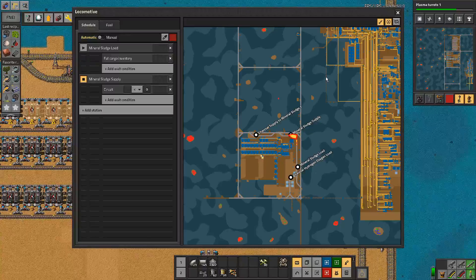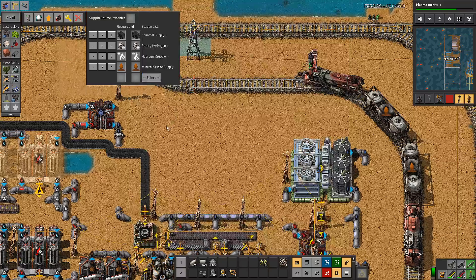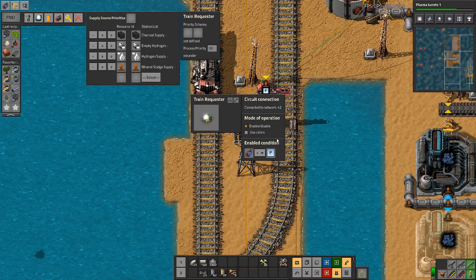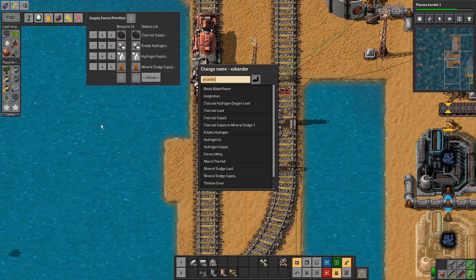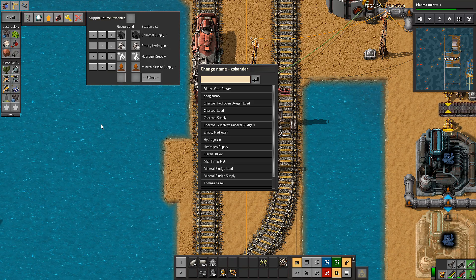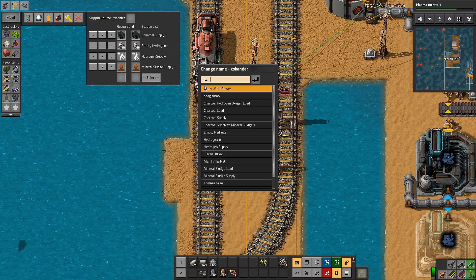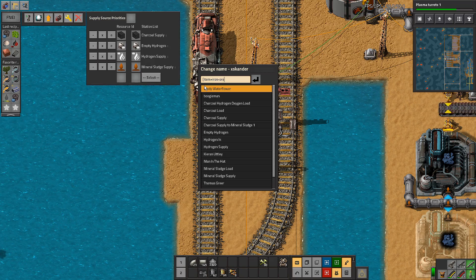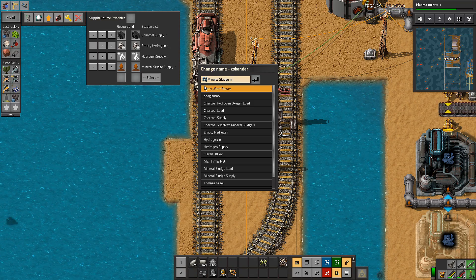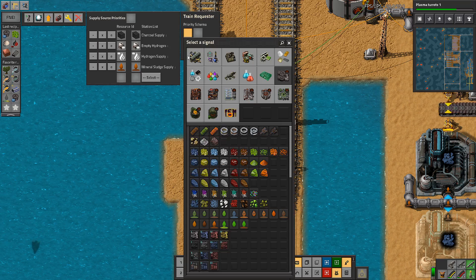You are on automatic — probably should have been ordered by that. We're going to change the name of xscander anyway. We haven't put it in here so of course it wouldn't be — just being silly. Should I call it sapphireite? I might call it 'iron ore mineral sludge in' and use the item equals iron ore. Now we were missing this bit up here, so let's get that happening.